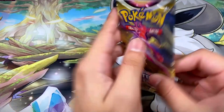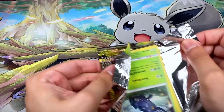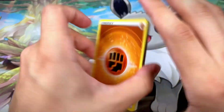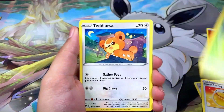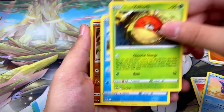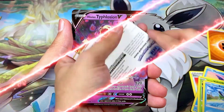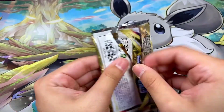Pack thirty-two has Hisuian Typhlosion on the front with a black border code card. We got Fighting Energy, Featherball, Whiscash, Honey, Perrserker, Teddiursa, Mantine, Hisuian Voltorb, Hisuian Basculin, a Regirock, and a Hisuian Typhlosion V — very, very nice!